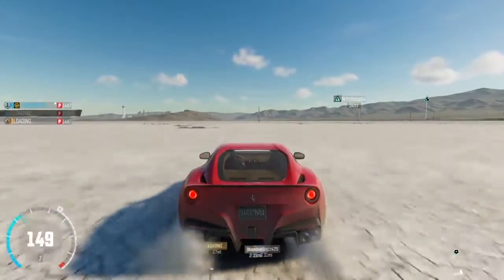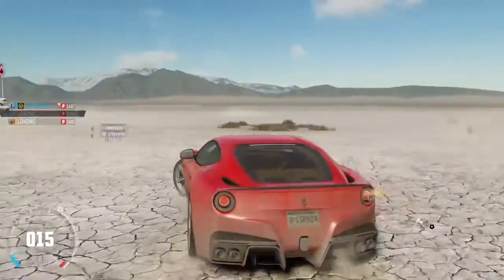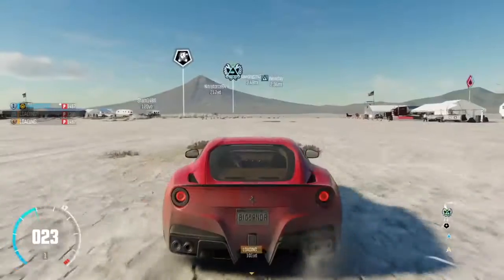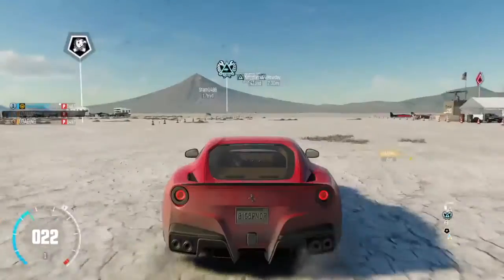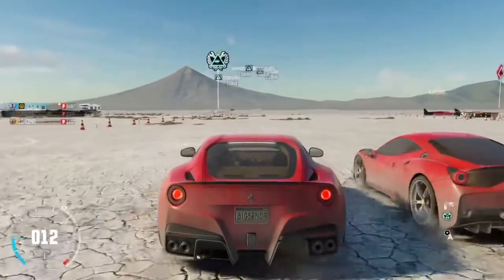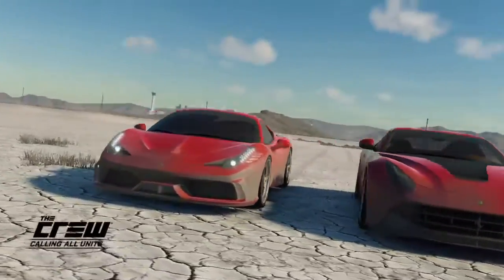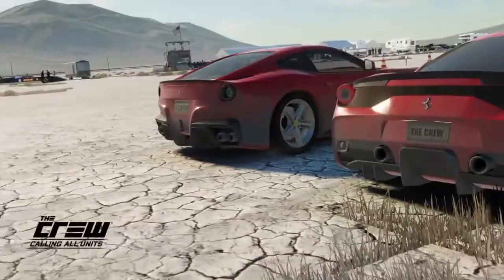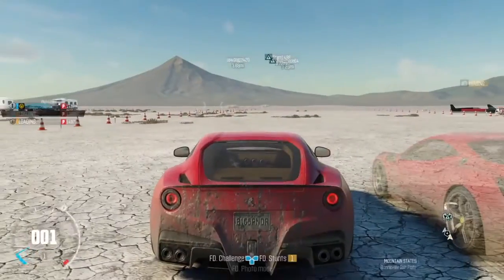It's clear to see that the king of the Ferraris is actually the La Ferrari. We ended the race again at these little cones where the drag strip actually starts. Anyway guys, hope you enjoyed that video. If you have any more requests, drop them in the comments below. Stay tuned for more videos and I'll see you guys next time.